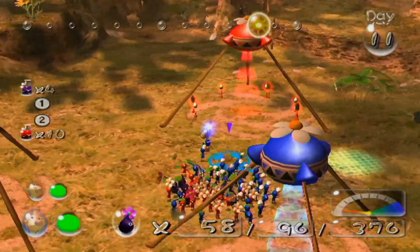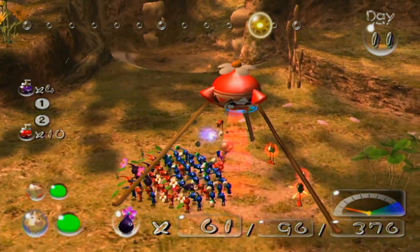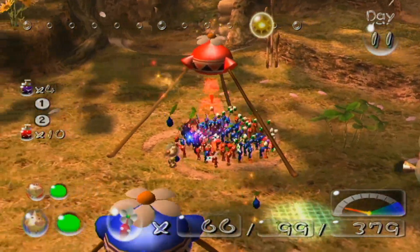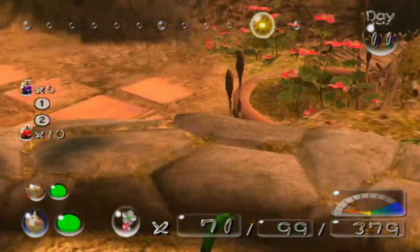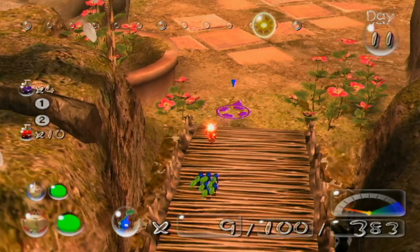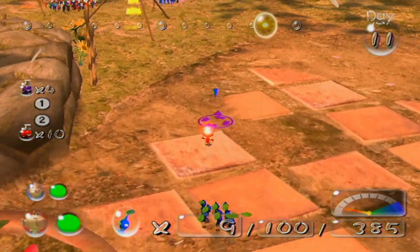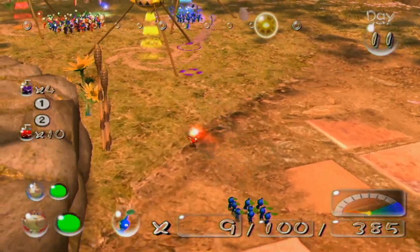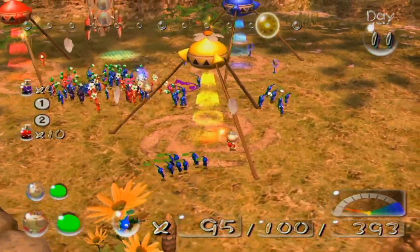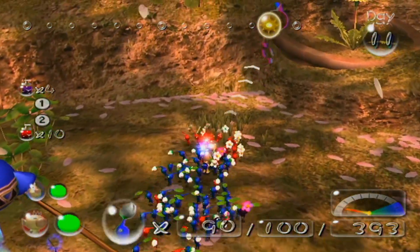We probably have plenty of each color at this point. We need a lot of blues because blues are the ones that have to go into the water to do things. They're bringing back even more. That guy's got just a few blues. Come on, slowpokes — they're gonna make it. Maybe you should go see if you can find nectar in the last few minutes. That's what I'm doing. Seems like a good plan.